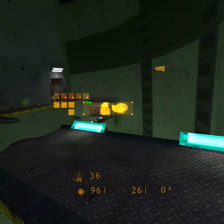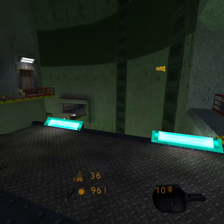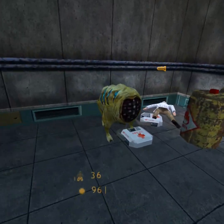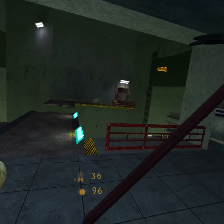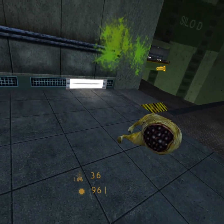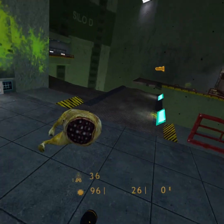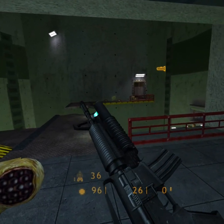Another thing I really like is the backpack crowbar. You just reach behind your back, grab it, and you have the crowbar for melee combat. Just smack enemies a little bit, then let go and you have your weapon back. You grab behind your back for the crowbar, release the grip button and you're back into weapons combat. A really nice feature.